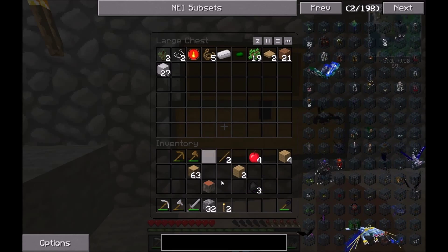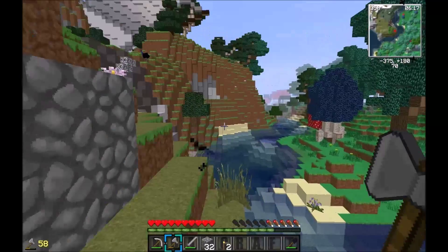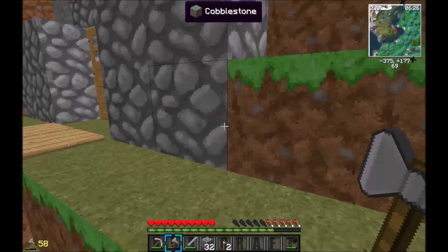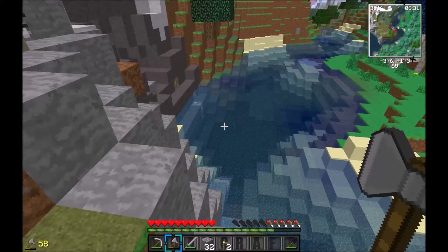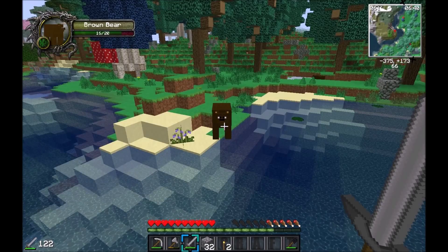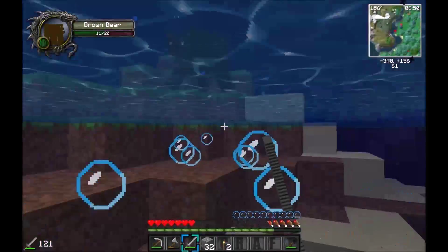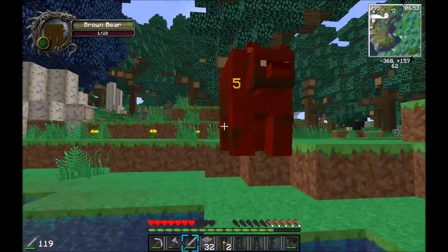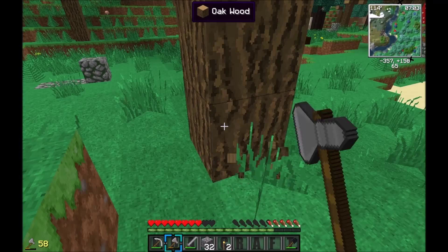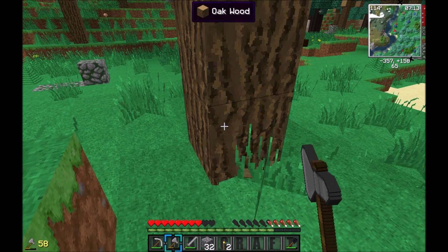We'll put them in there for now — marble in there, keep them out I suppose. Lovely daytime — time to go get some wood. Not sure if these bears attack. Hello Mr. Bear, are you friendly? No he's not. We'll have to kill you unfortunately. I thought normally when it's got the green claw it's the neutral or the friendly one, but obviously not. Sorry Mr. Bear.